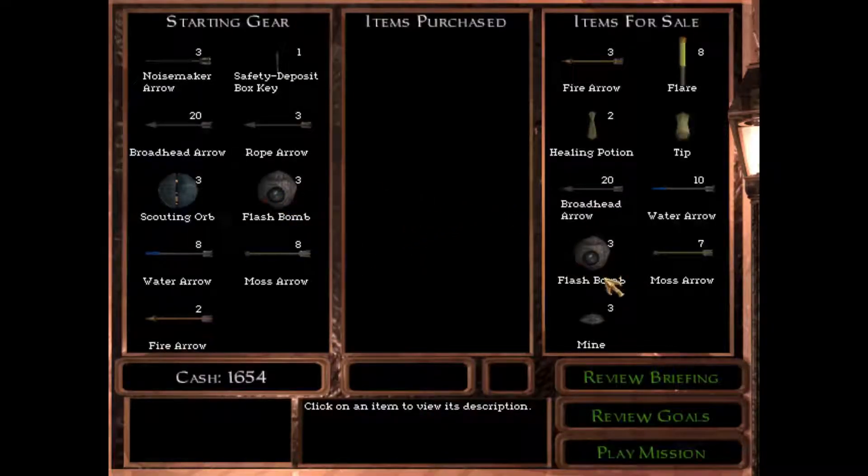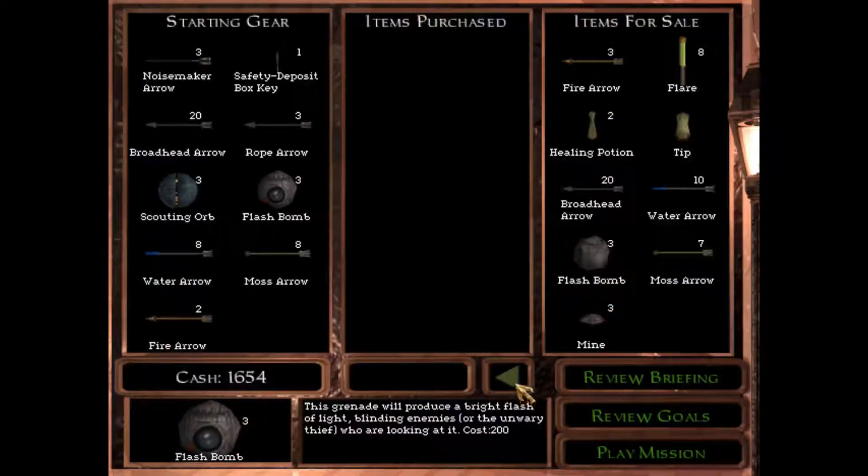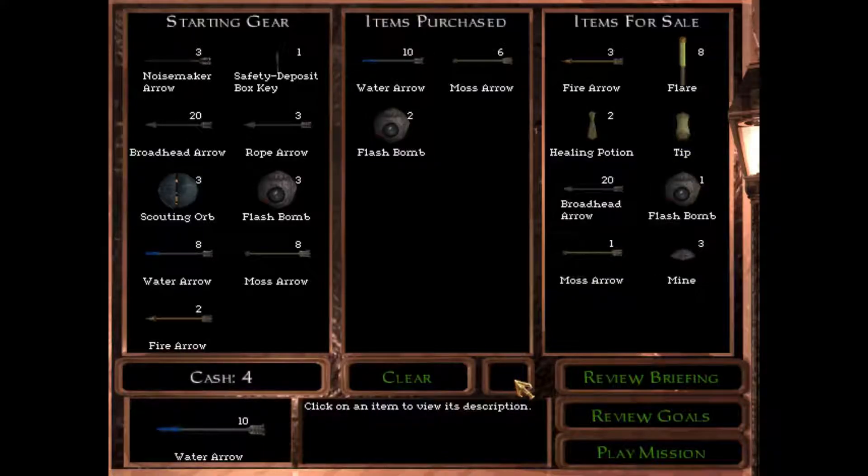First of all, what should we take? Probably some flash bombs in case I run into a guard. Some moss arrows will definitely be useful, as well as water arrows as much as possible. That seems perfect to me. Just four cash left - that's pretty much as much as I can possibly buy with this. I'm okay with this. Should be fine. Lots of water arrows. What have we already? Noisemaker, Rotate Arrow, Rope Arrow, Safety Deposit Box Key - that's what we have to use.